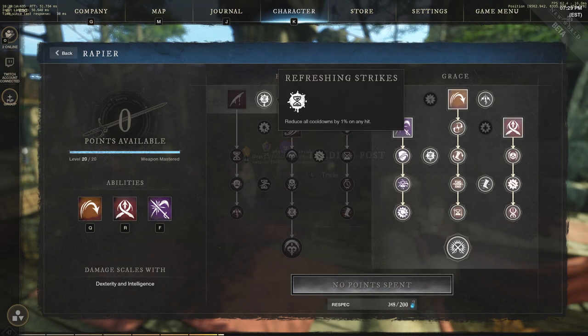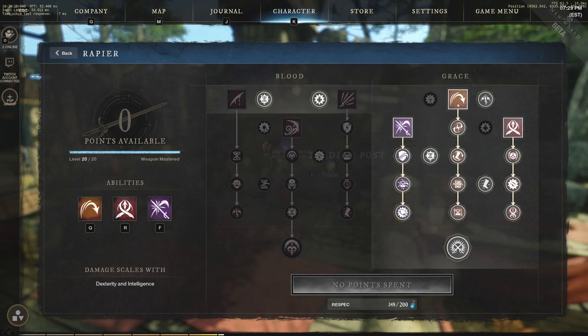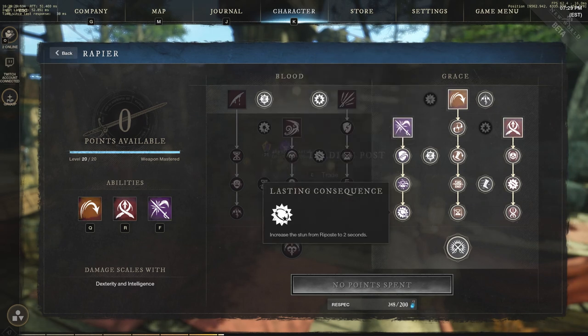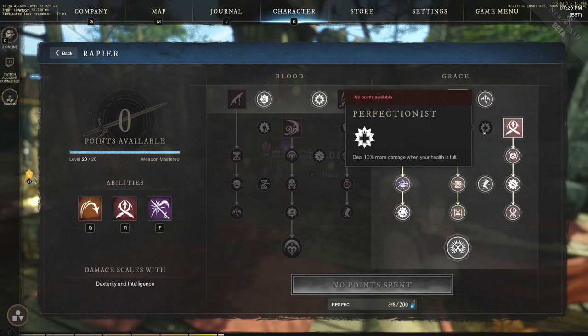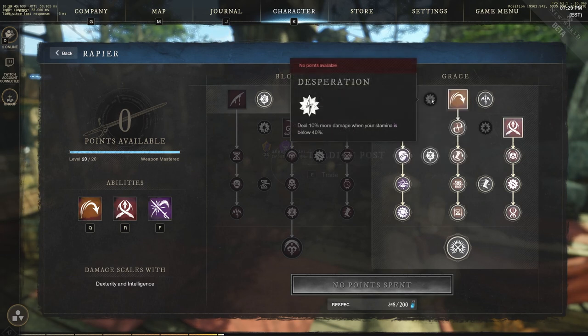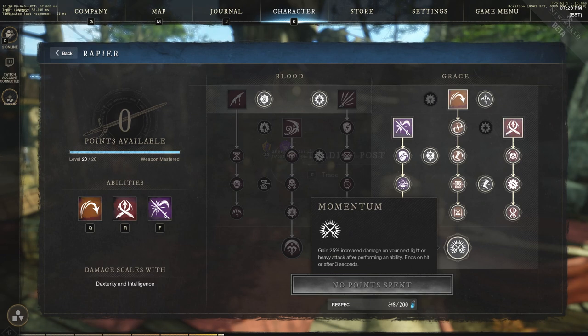In weapon mastery we have refreshing strikes — reducing all cooldowns by 1% on each hit — and in-guard, dealing 10% more damage when your target has greater than 50% health. Over in the Grace tree I have evade fully stacked, riposte fully stacked, and flesh fully stacked, plus swiftness and red curtain. You can drop swiftness if you like. The big one to know is momentum: gain 25% increased damage on your next light or heavy attack after performing an ability — ends on hit or after 3 seconds. Take advantage of this during fights for a very big damage increase.